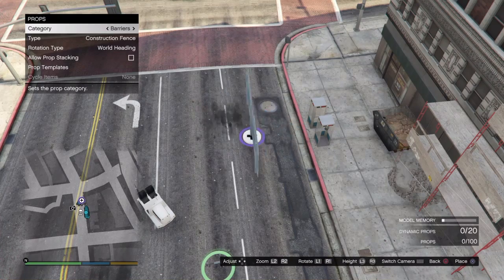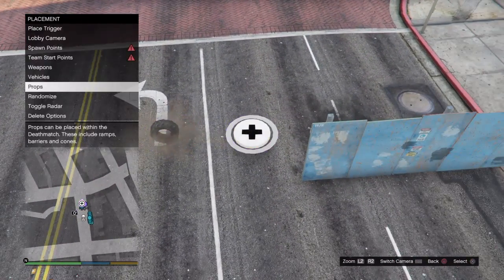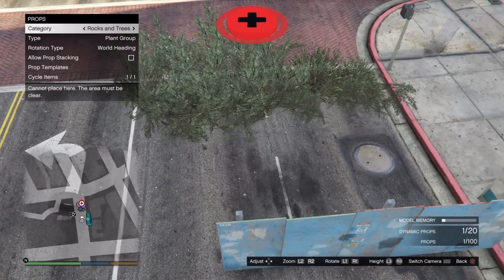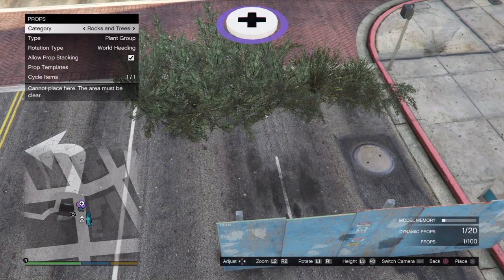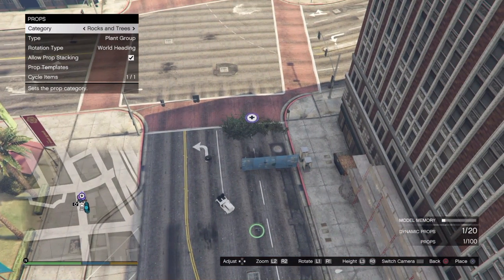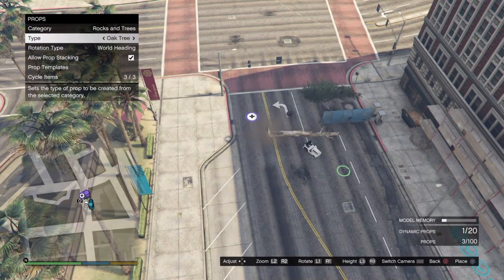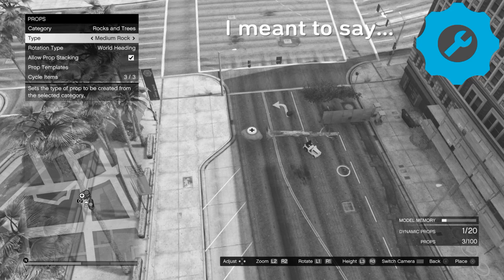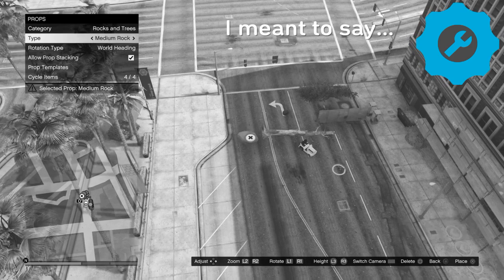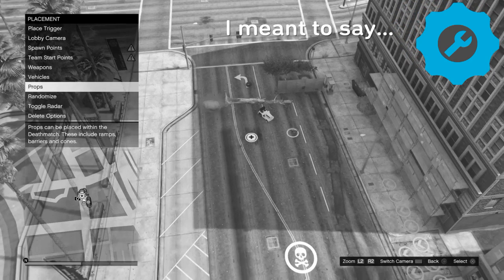Props: you can place down barriers, dynamic props like barrels — things you can shoot around, things you can explode. Prop stacking is one of the main things you need to do for making extreme maps. You can also place down rocks, bushes, fallen trees, and other shrubbery like that.